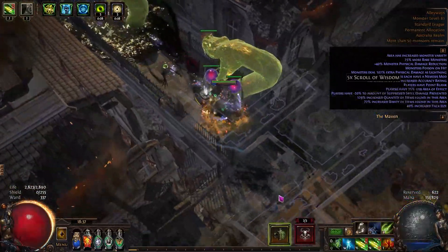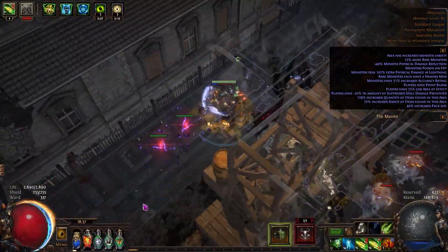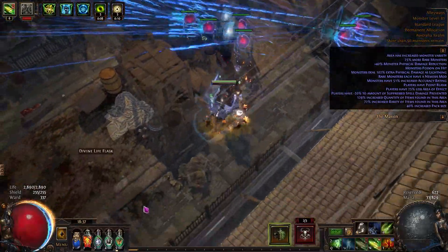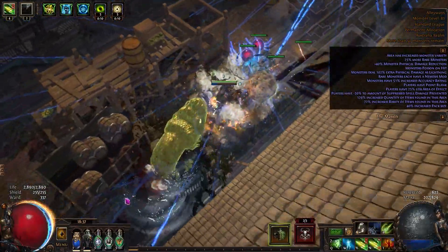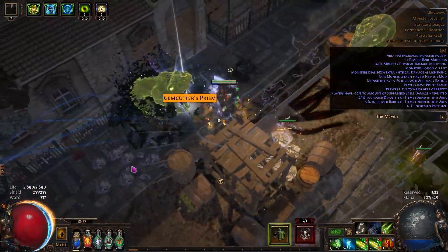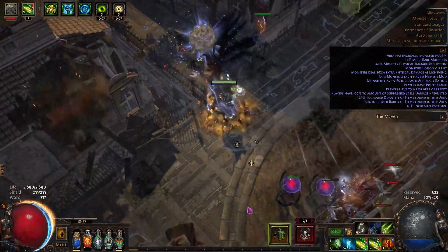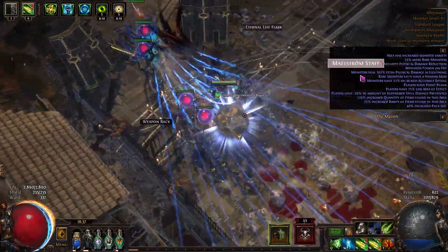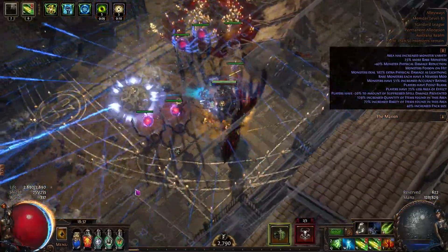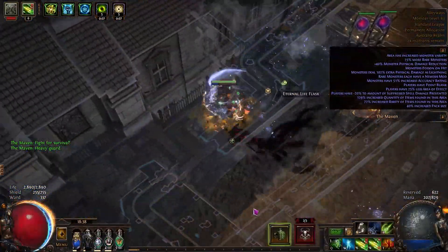It is the 2nd fastest mapper on the list. Even though it is naturally squishy as a Deadeye, it doesn't die all that often because most of the time everything dies off screen. And even if you are forced to be close to enemies, they will be knocked away from you very fast. However, in terms of bossing ability, it is not doing that great with the amount of investment my character has — the Shaper Guardians and maybe low Awakener level Sirus are the limit. It can definitely clear all content, but the investment required is too big for it to be worth it in my opinion, so I ended up not choosing it as my league starter.